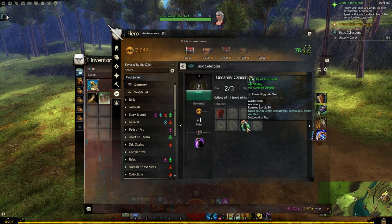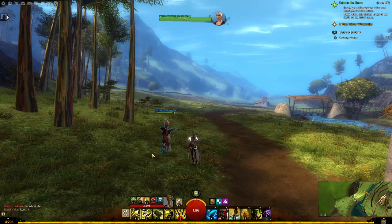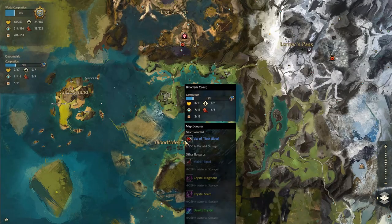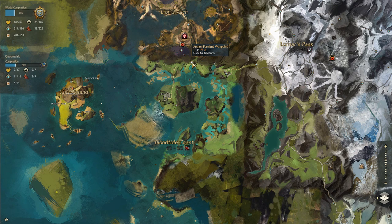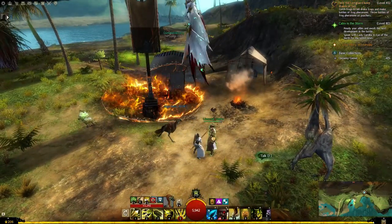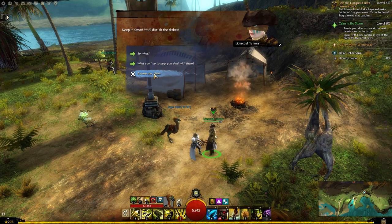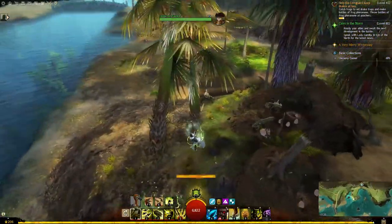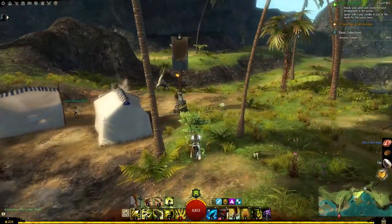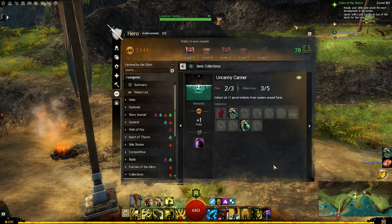Next, let's proceed to Frog in a Jar. For this one we need Lion Scout Tonira in Blood Tide Coast. The waypoint we need is Arch and Forland waypoint. We'll have to complete the nearby heart, keeping the drakes at bay. I'll just kill stuff as it appears because that also works. It literally took like two minutes - Frog in a Jar, thanks!